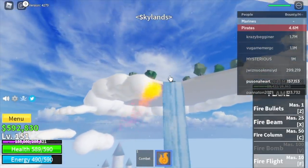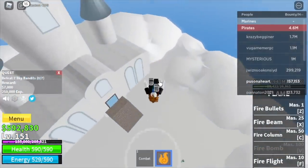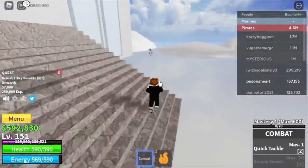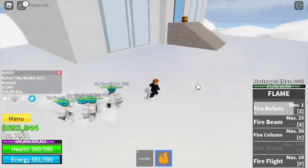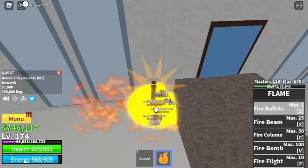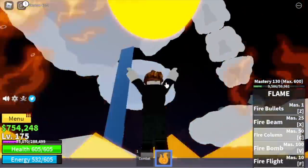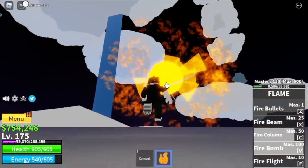In Skylands, start with the Sky Bandits — you need to defeat 7. They are easy to defeat. The goal is to reach level 175. Before that even happens, you will unlock your final skill, the Fire Bomb. It's a V skill, 100 mastery only — check that out.